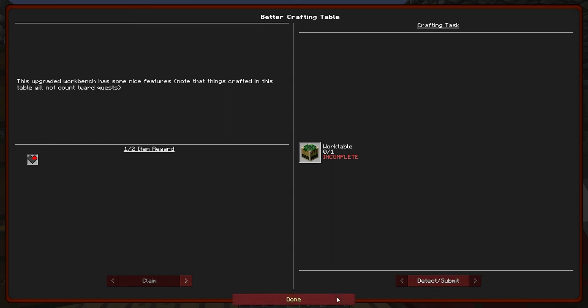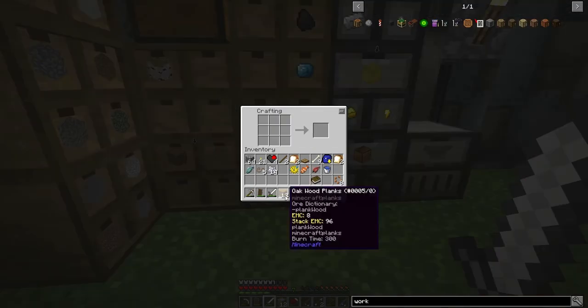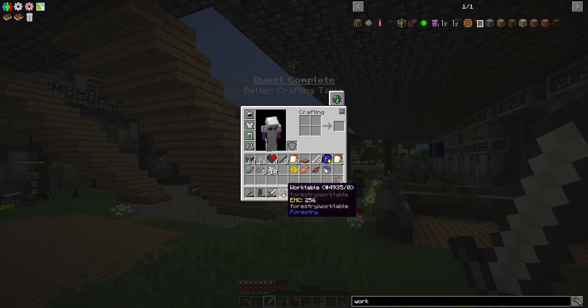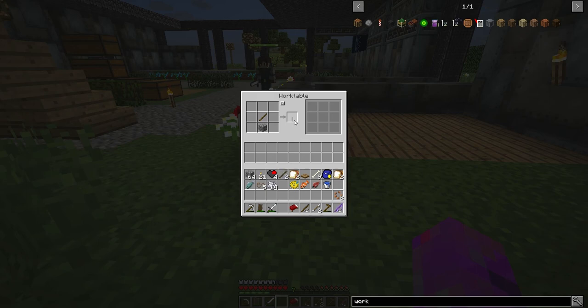I can make wool — I get hemp fibers, turn them into string, turn the string into wool, and everything's good. Let's tidy up this quest line and we'll be done — well, apart from the find-them-all one. To make the workbench it's relatively simple: a crafting table, a chest, and a book. Nailed it. I've been told several times that quests will not pick up crafts done inside the workbench — it's like an extended project table.